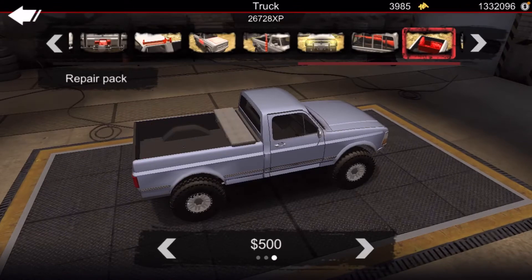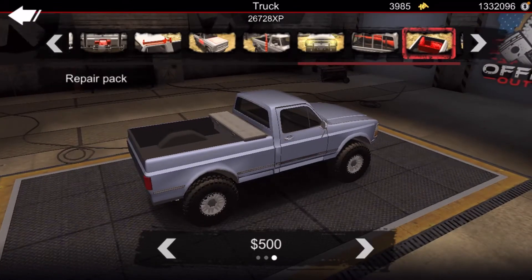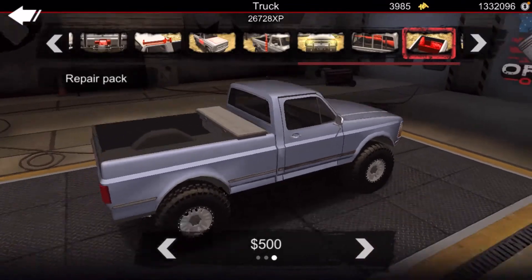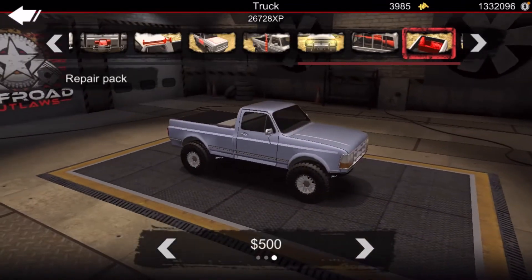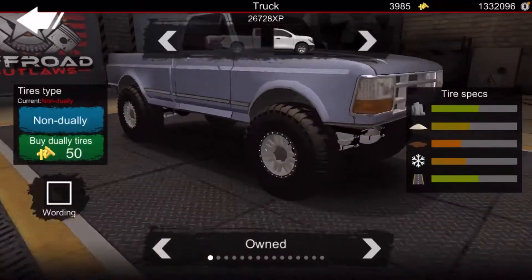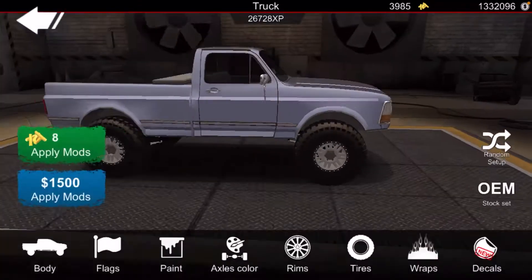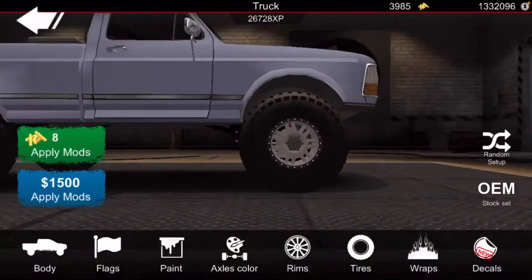What you do need is a repair pack. I'd go for the one that's $500 because it's cheaper. It might look a little uglier, but as of right now we're going to use that just in case something happens. When it comes to tires, don't change them at all. Rims, you don't have to change them at all either.